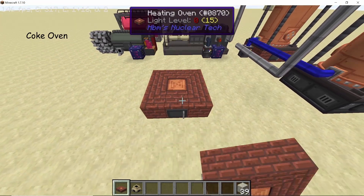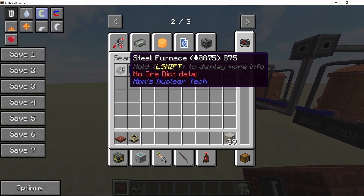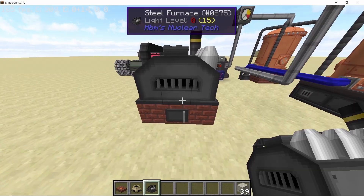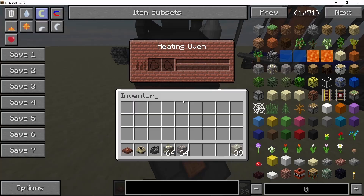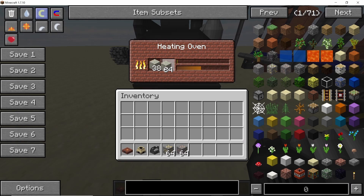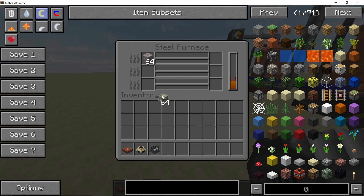Coming to heat-based machines, the first thing we have is the Coke Oven Type 1, which is basically a firebox that burns much hotter but also consumes fuel much faster. It can burn five times hotter than a simple firebox but will consume fuels eight times faster. As you can see, the speed of the steel furnace with just a single Coke Oven Type 1 is a lot compared to what it would be with a regular firebox.